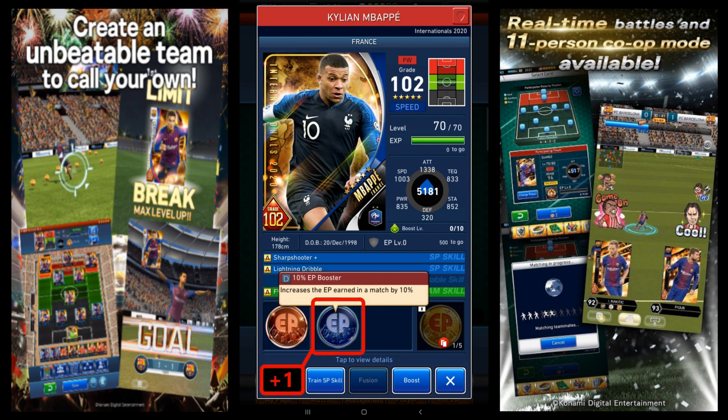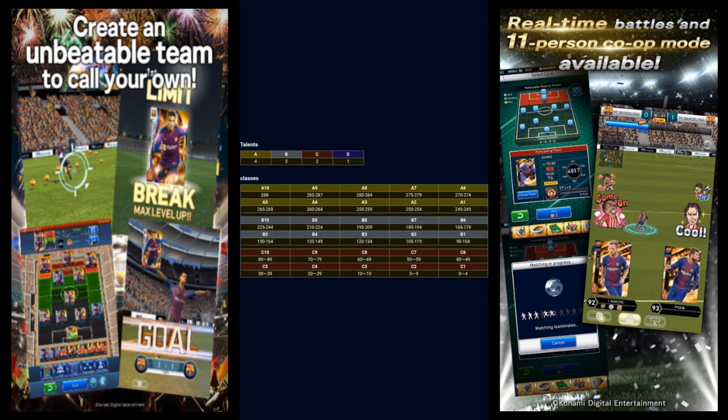You simply add up all the points your team has based on what talents are unlocked for your starters and subs, and then look at the bottom chart to see what level you'll be placed in and how far you are from reaching the next level. So for example, if you have 246 talent points, you'll be ranked A1.